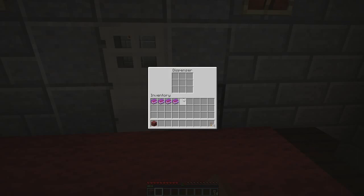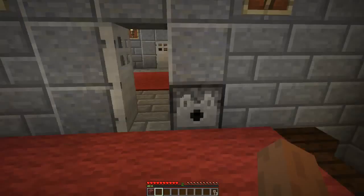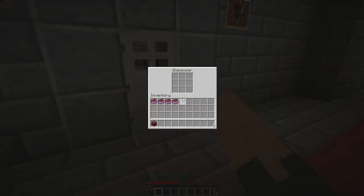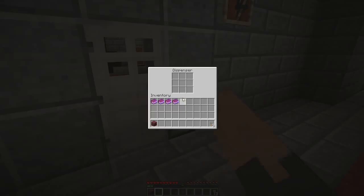Come up, place a key in the door and it'll open. Now this is the first floor. You're met with another key door right here.